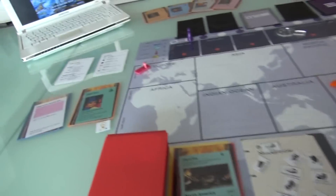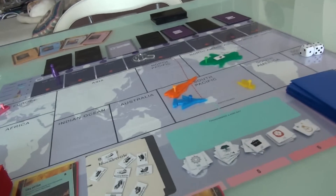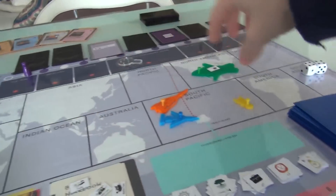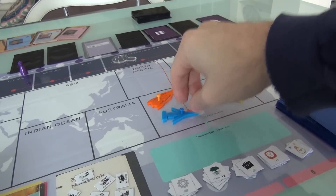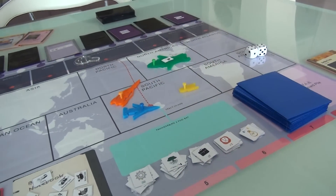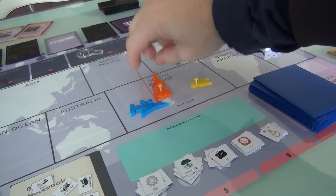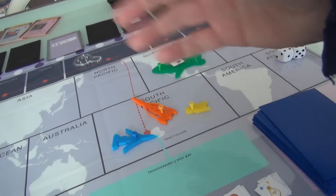Now it is Jen's turn as Gordon. She also has three actions. The only way to get from Earth to space is via Thunderbird 3 — that's really the only way to get up into space. The other ships can just move around to all the various hotspots: Asia, the Indian Ocean, North Atlantic, wherever.